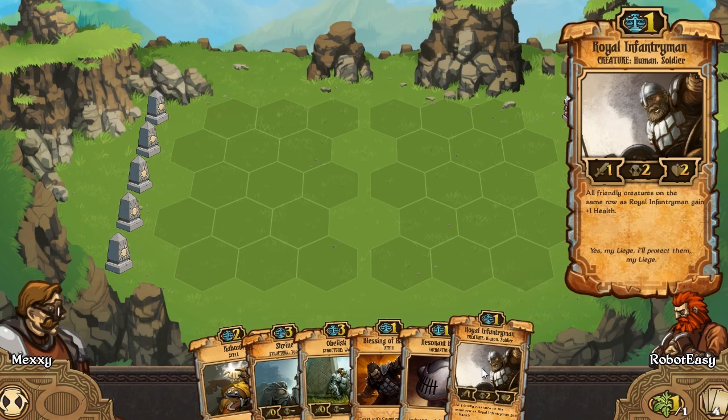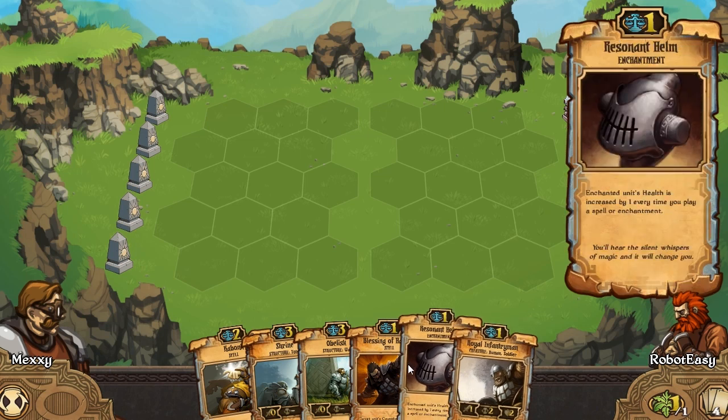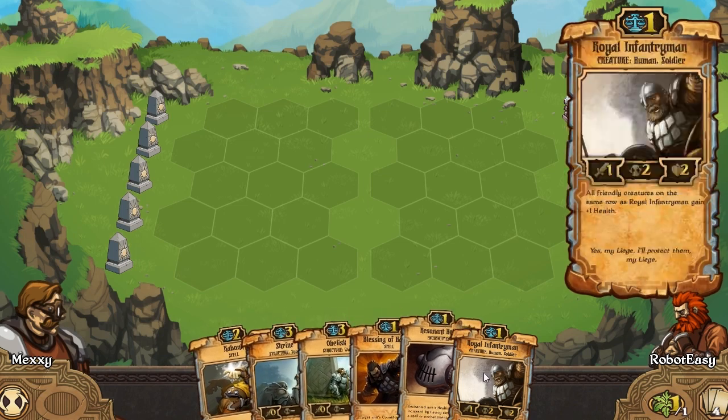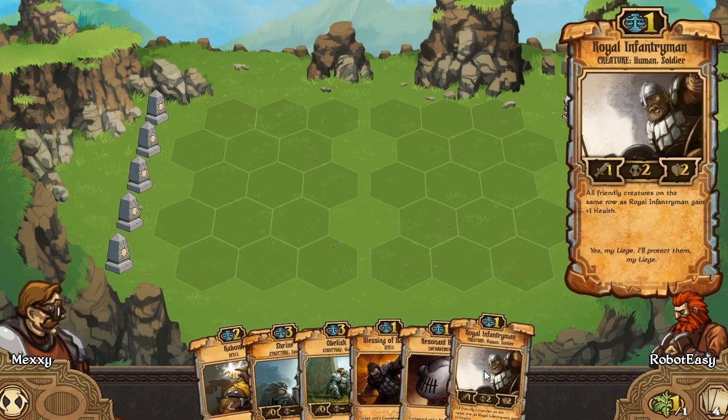Royal Infantrymen - all friendly creatures on the same row gain one health. Enchanted unit's health is increased by one every time you play a spell or enchantment - that's quite good. And they're relatively low cost, at least the hand that we've got.